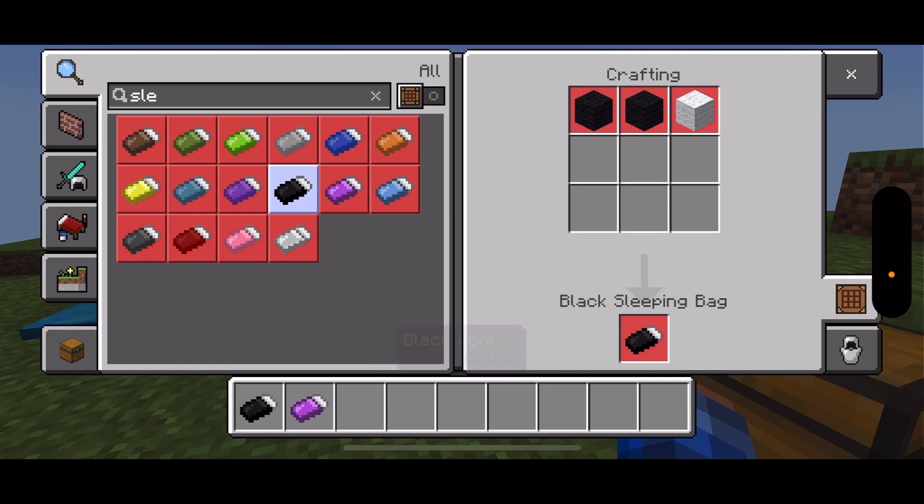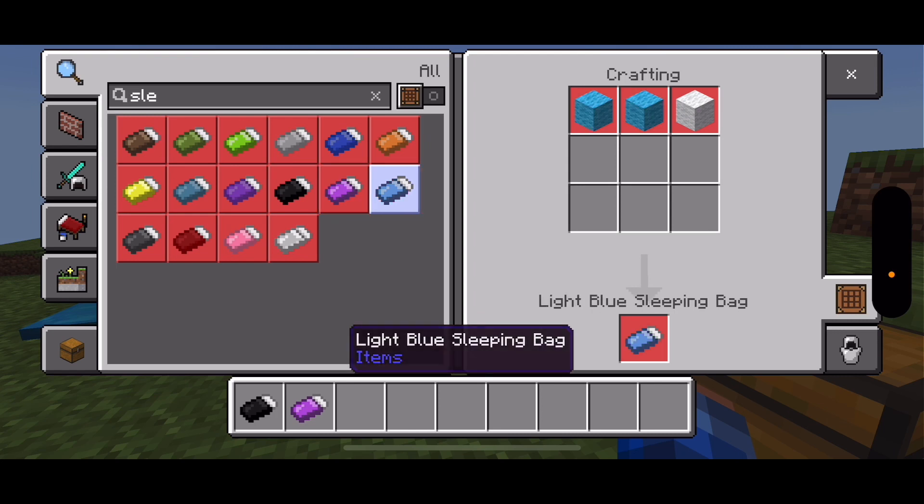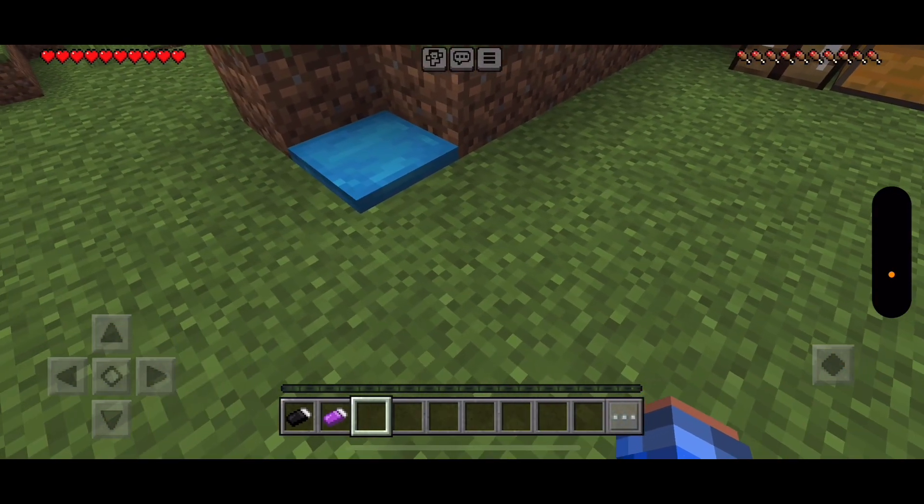First up is the black sleeping bag. You'll need two black wool and one white wool. For the magenta sleeping bag, you'll need two things of magenta wool and one white wool. And the white blue sleeping bag, which I accidentally put down, you'll need two white blue wool and one white wool.